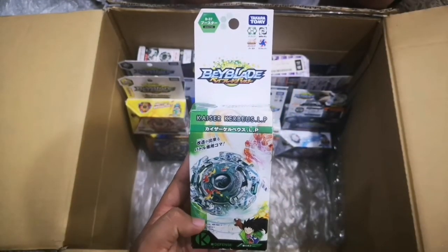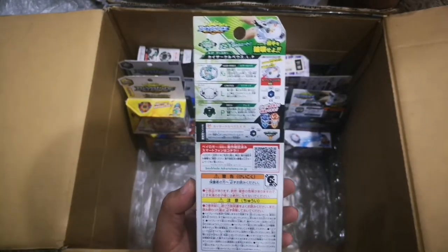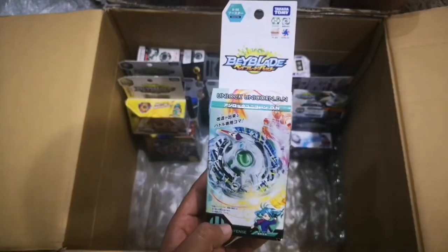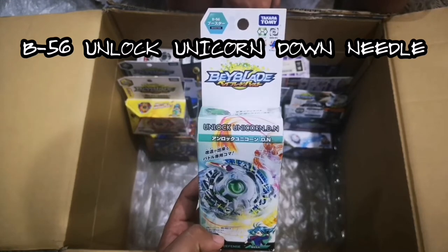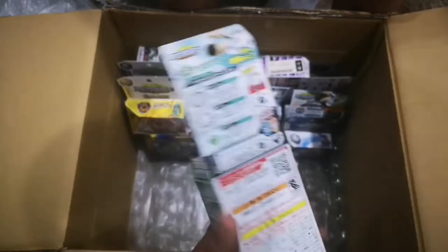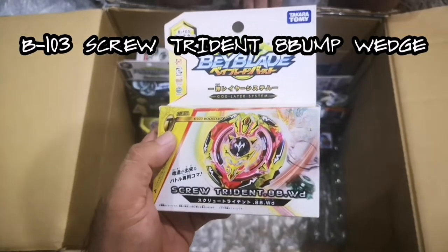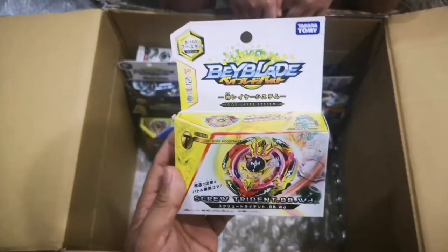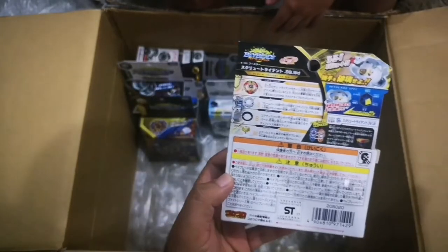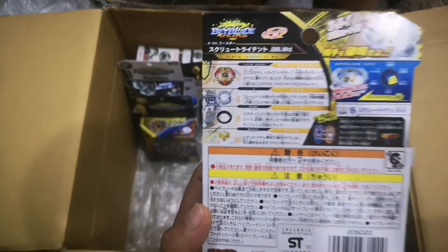We have an evolution of Kerbius — Kaiser Kerbius, B37, with limited and press driver parts. Next, lucky Unicorn, B56 — parts are down and needle. Then a Trident beyblade from the god layer system — screw Trident, B103, I think that's Walt's brother. Parts are the 8 disc, bump frame, and wedge driver.